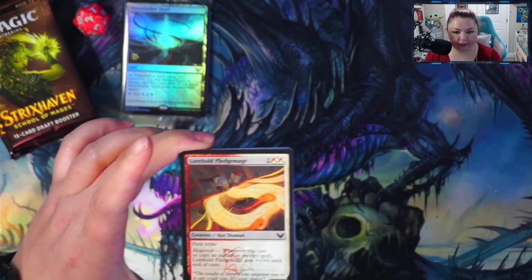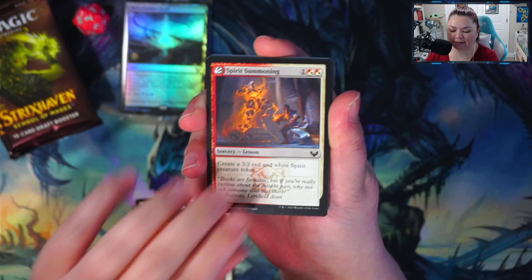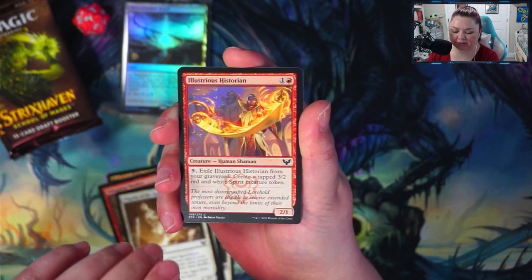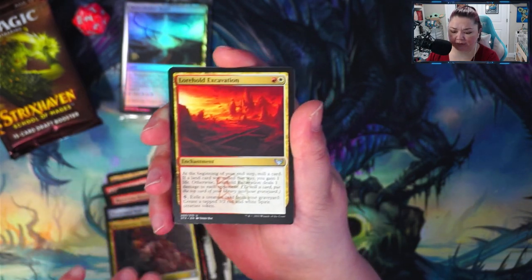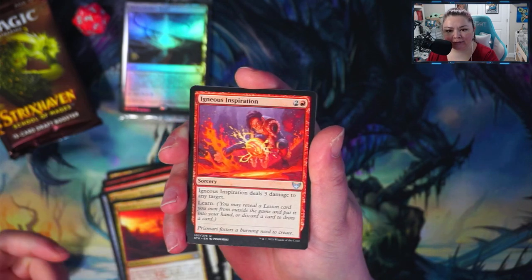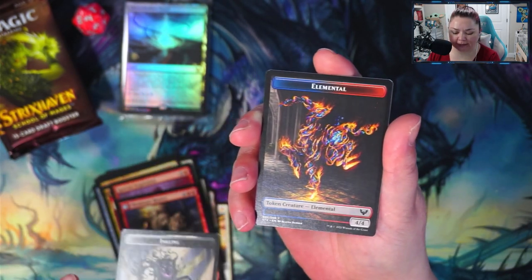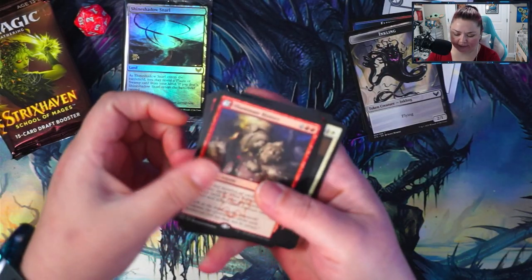All right, so in this pack for Lorehold, let's go. We got Lorehold Pledge Mage, Lorehold Campus, Spirit Summoning, Thrilling Discovery, Study Break, Fuller Drop, Warden Pilgrim of Ages, Illustrious Historian, Excavated Wall, Reconstruct History, Laurel Excavation, Igneous Inspiration, Illuminate History, and we have an Inkling and an Elemental. The rare was Reconstruct History.